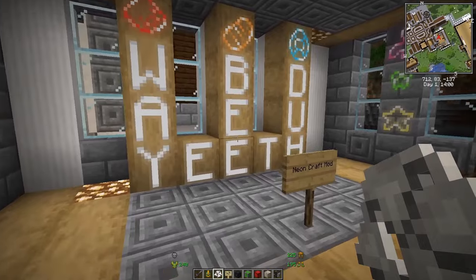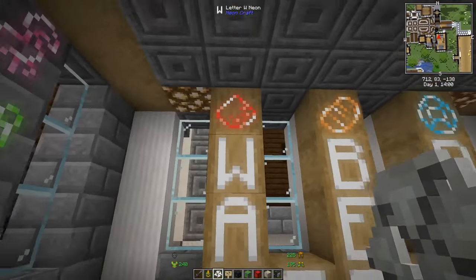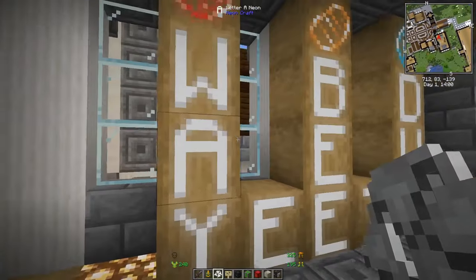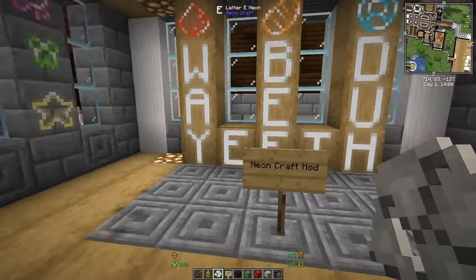Next up is the Neon Craft mod. This mod gives you neon letters and neon signs you can put on walls. You can't change the color of the neon — they glow in the dark — but that's basically it.